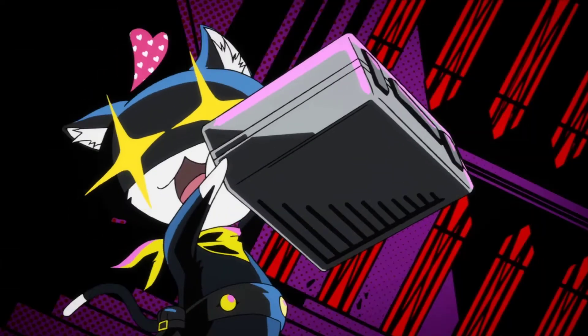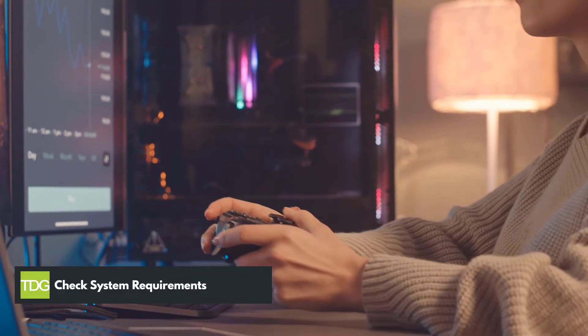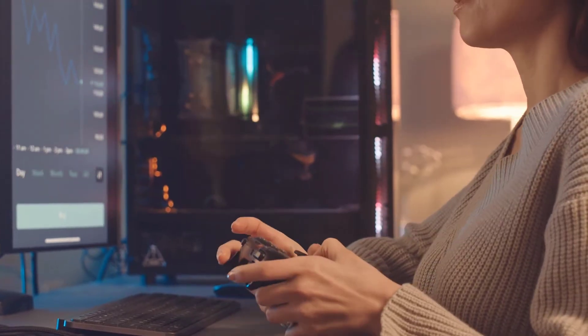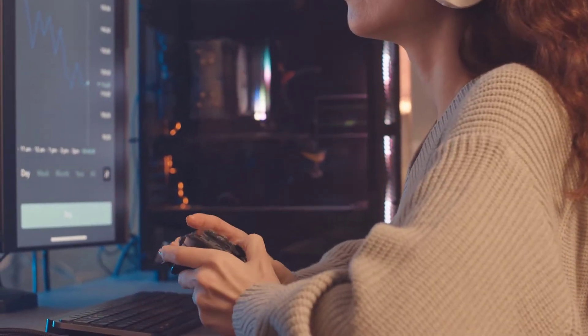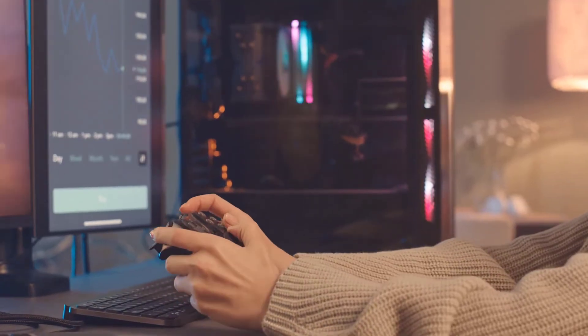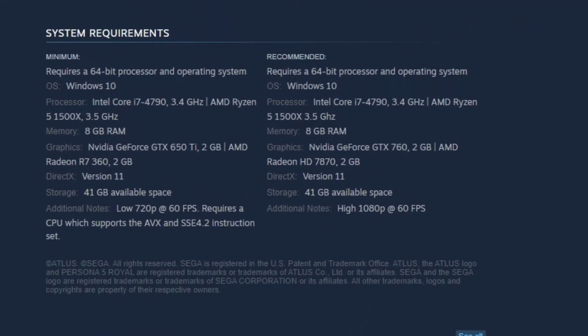Here's how to fix Persona 5 Royal game crashes on your PC. First solution: check system requirements. Make sure that your PC meets the system requirements of Persona 5 Royal. If your PC does not meet the requirements, then you will definitely have crashing issues with the game. The developer has listed the minimum and recommended system requirements. For a good gaming experience, we recommend that your PC meets at least the minimum system requirements.